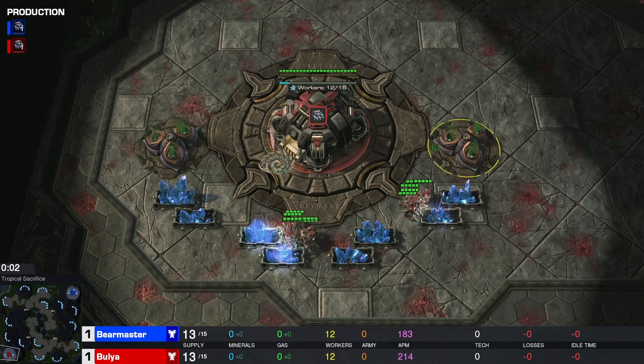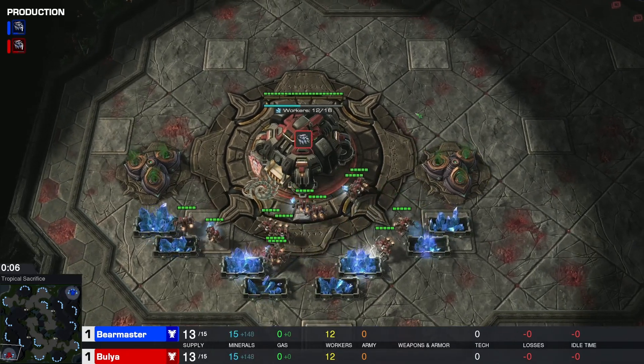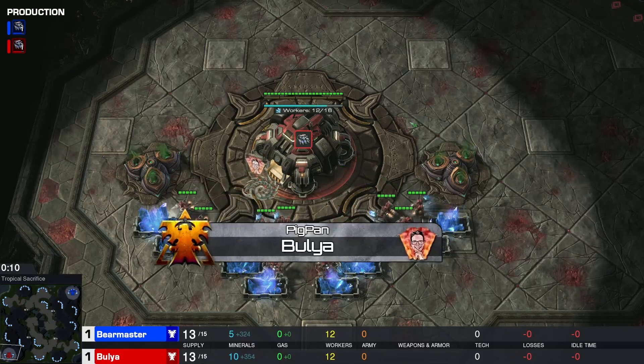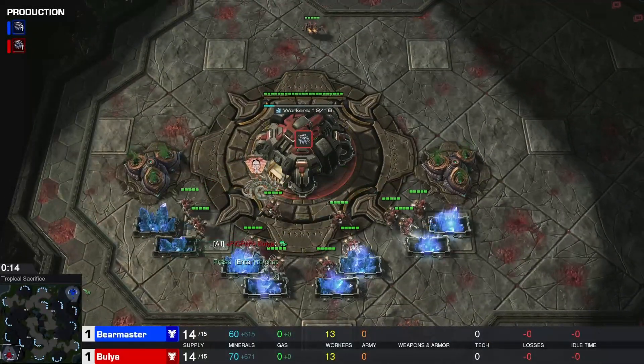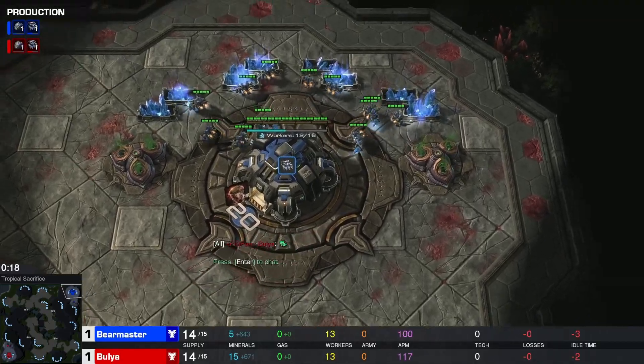Let's see if we'll see some differences here, especially from Bulia. On the bottom left corner of Tropical Sacrifice, we have in red Bulia. And in the top right hand corner, we have our blue Terran player, Bear Master.